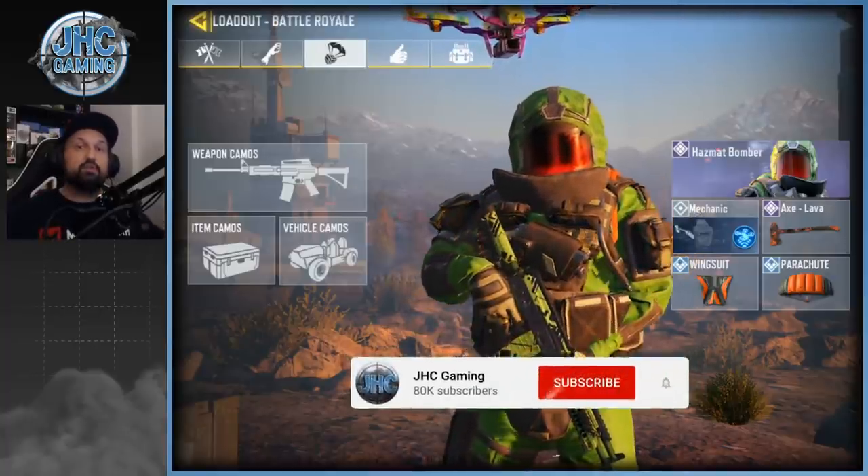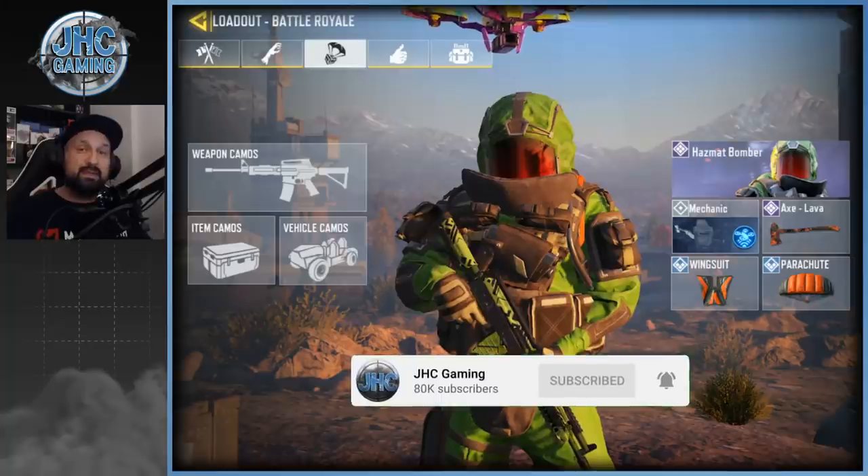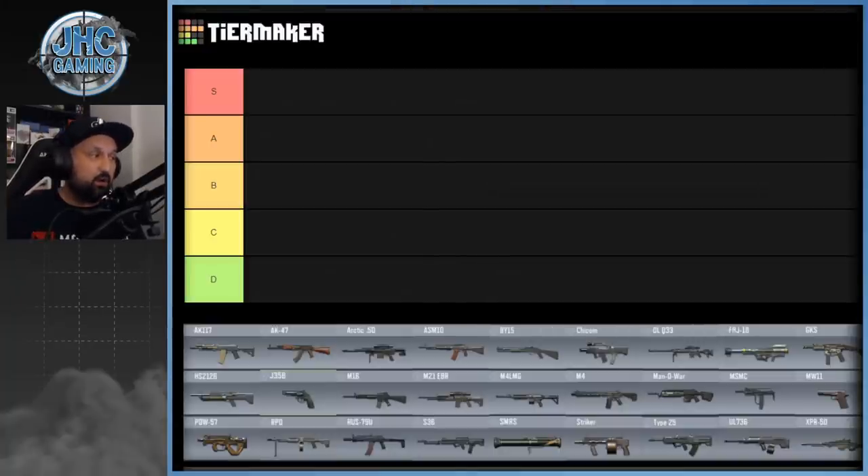Before we go into it, make sure you guys subscribe to the channel for daily COD Mobile videos. So let's rank all the guns from top tier to bottom tier. Top tier would be what I use if I have the choice — my number one picks for primary and secondary weapons would be on S tier. If I don't find my favorite weapons, I have other preferences I use pretty often — those go on A tier. B tier is stuff I'd use at the start of the game if it's the only choice, but I'd probably change later. C and D would be stuff I pretty much never use, with D being total trash.